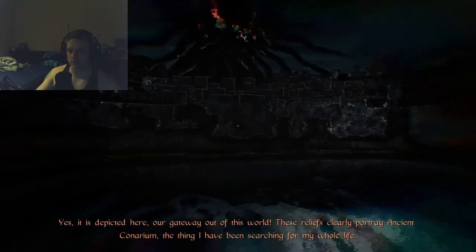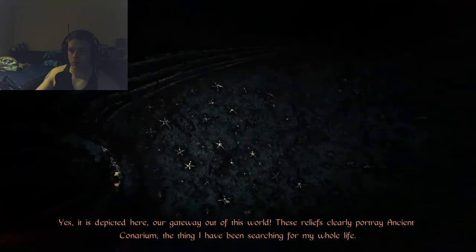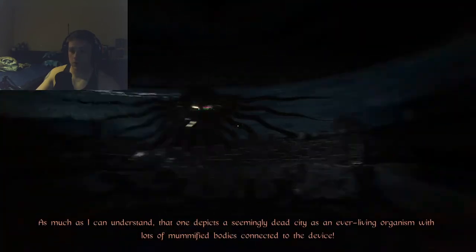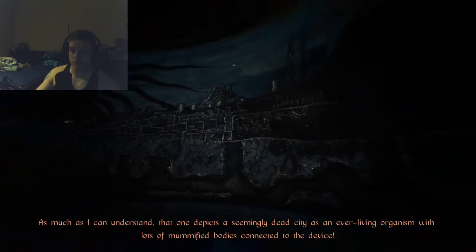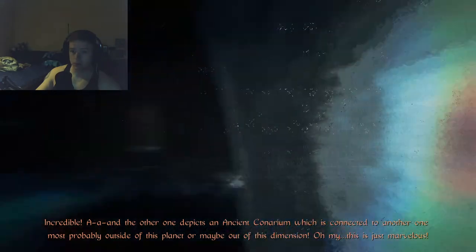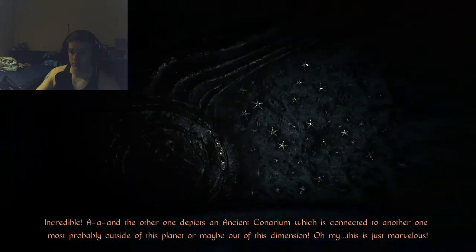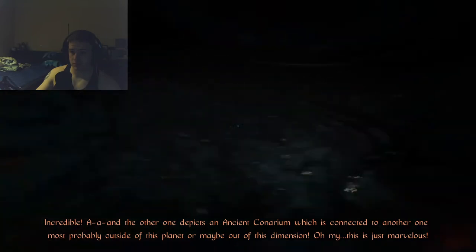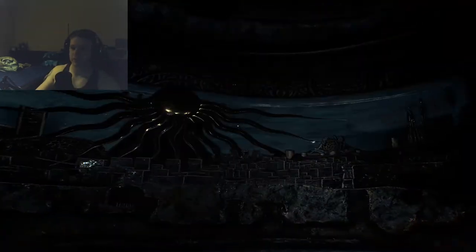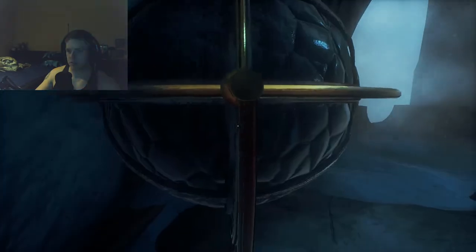It is depicted here — our gateway out of this world. These reliefs clearly portray ancient Cornerium, the thing I have been searching for my whole life. One depicts a seemingly dead city as an ever-living organism with lots of mummified bodies connected to the device. Incredible — and the other one depicts an ancient Cornerium connected to another one, most probably outside of this planet or maybe out of this dimension. This is just marvelous. What he's saying is all these dead bodies are connected to another, which are connected to another — so all these dimensions are connected, which plays into the Cthulhu mythos I suppose.